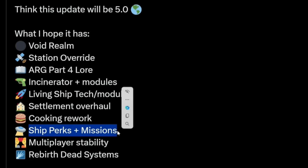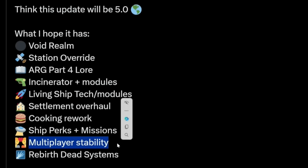The living ship can go through a black hole without taking damage — apply that kind of perk concept to each different ship type with their own unique perks and ship-related missions. Multiplayer stability — if we're going to move toward something like Light No Fire, whose core is whole multiplayer, we need better multiplayer here in No Man's Sky. Rebirth of dead systems — done in a similar way to Utopia where you scan everything and bring a system back to life by making it appealing to a race.